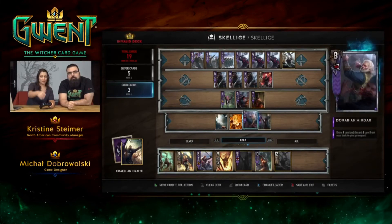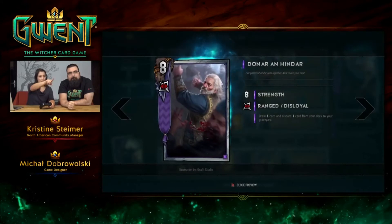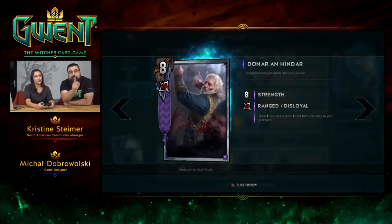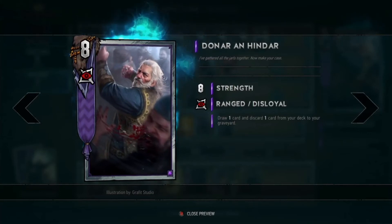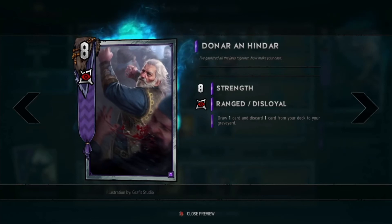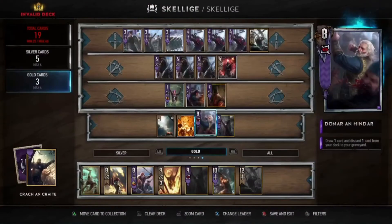I'll zoom in on these guys and show the new symbol. This symbol suggests that cards are disloyal. We had a problem showing disloyal cards previously — you were only able to zoom in and look at it. This little red icon suggests that the card will be played on your opponent's side of the battlefield. A disloyal card is played on your opponent's side, so you're giving your opponent points, but in return you're getting something.